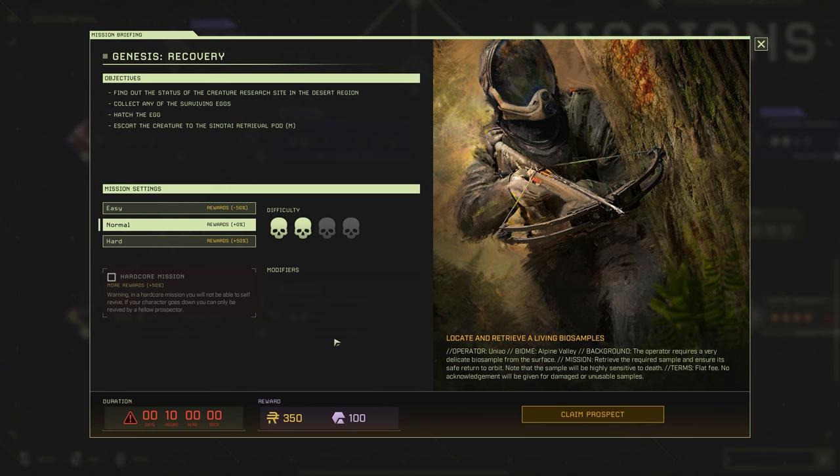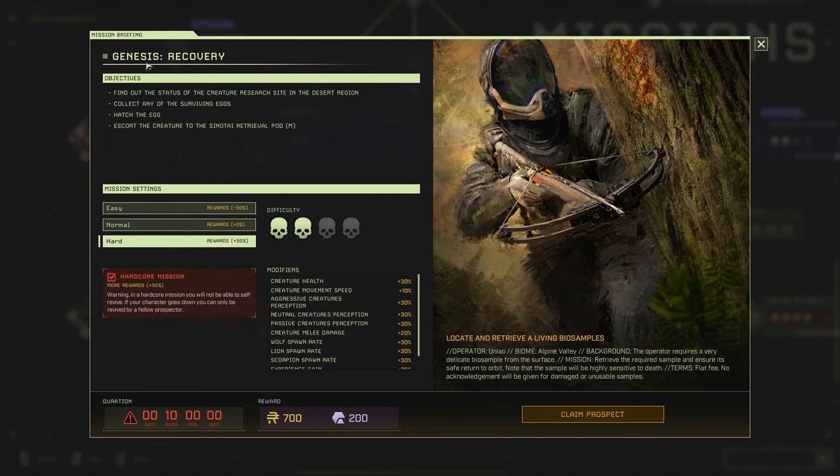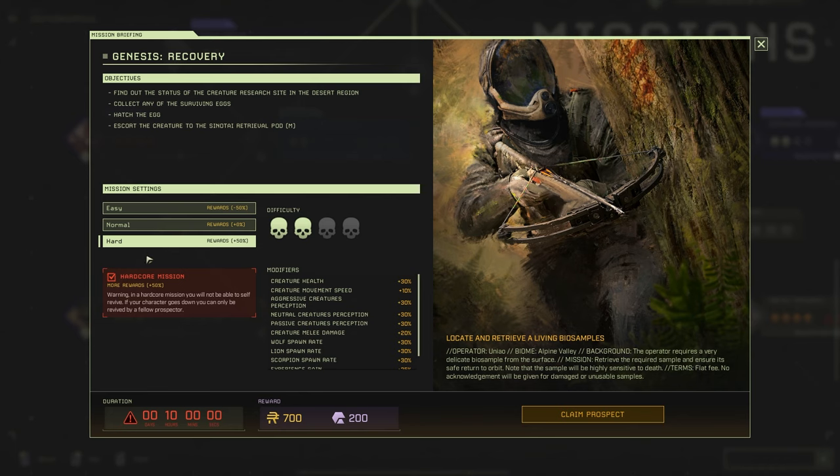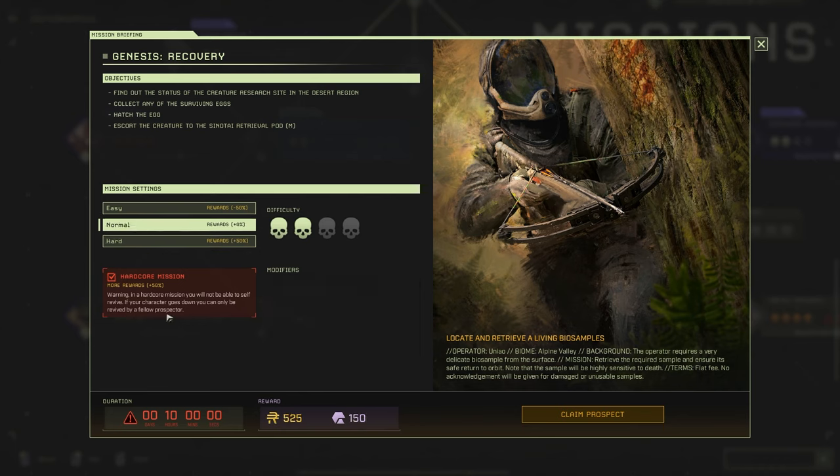Things haven't been running smoothly down there — they've been losing teams, equipment, and resources. In this mission you can find the status of the creature research site in the desert region and collect any surviving eggs, hatch an egg, and escort the creature to the Cinetai retrieval pod. On Hardcore you get 700 Ren and 200 Exotics; on Normal you get 350 Ren and 100 Exotics. It's a 10-hour mission.